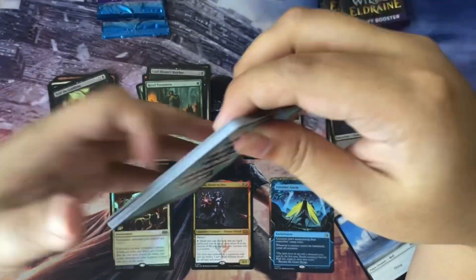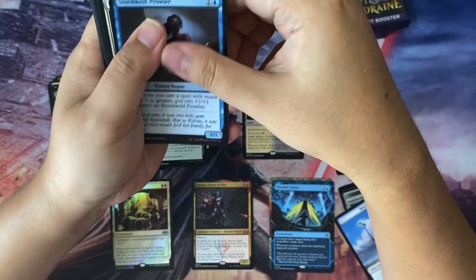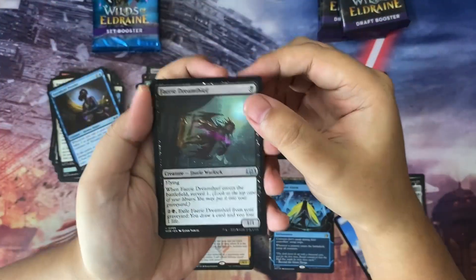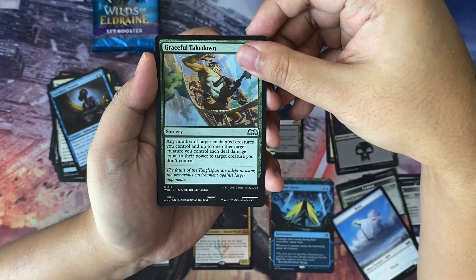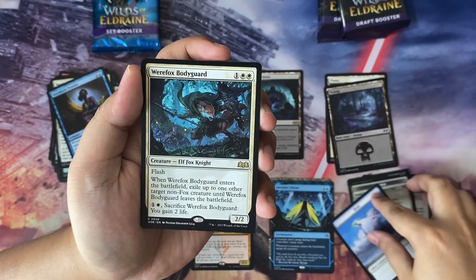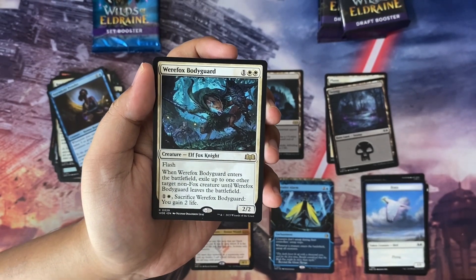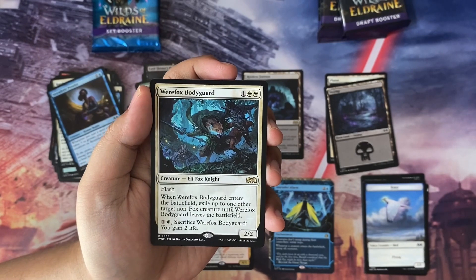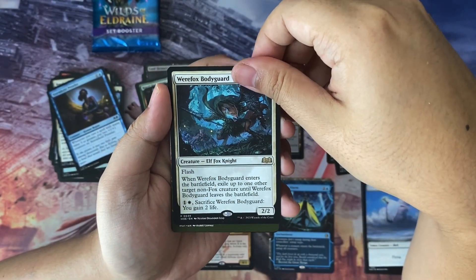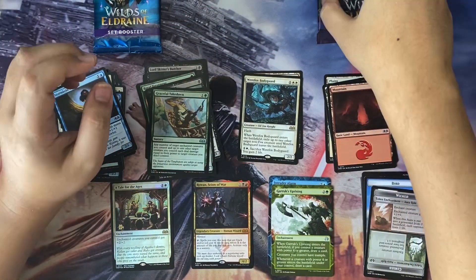These kinds of packs are much easier to open compared to the Japanese-style ones like set boosters that have a slip. Going through pack three: nine commons, including Faerie Dream-Thief, Gingerbread Hunter, and Graceful Takedown. For the rare we have Werefox Bodyguard — a three-mana elf fox knight, 2/2 with flash. When it enters the battlefield, exile up to one other target non-fox creature until Werefox Bodyguard leaves. You can also pay two, sacrifice it and gain two life. We also have uncommon Garruk's Uprising.